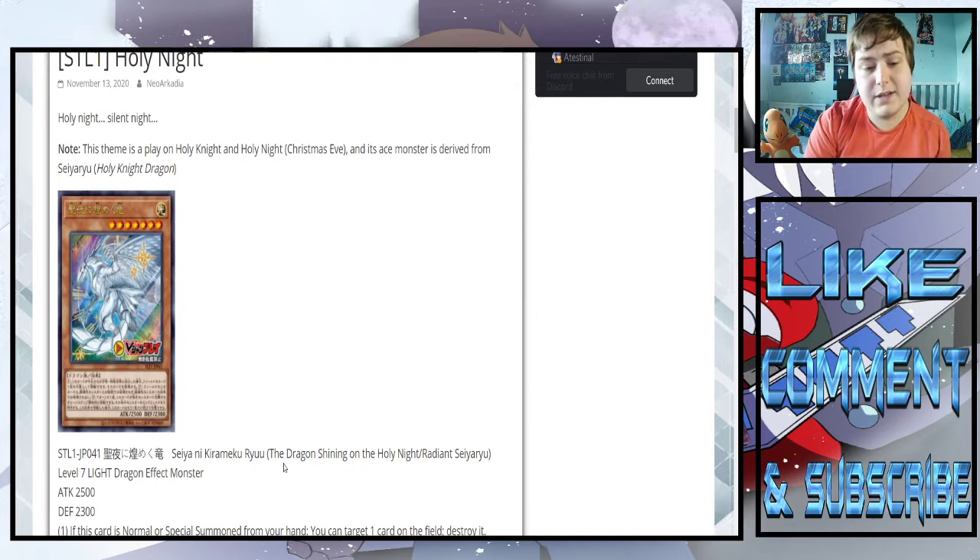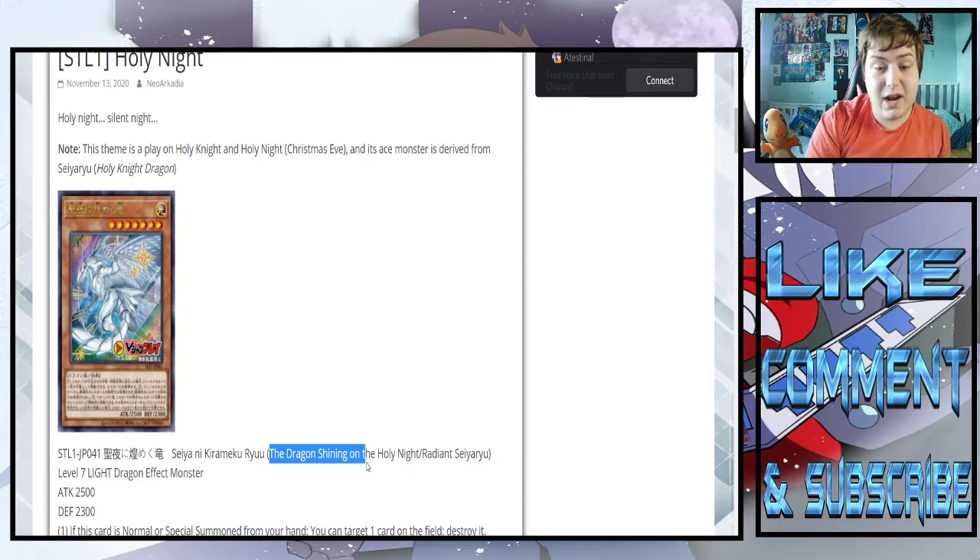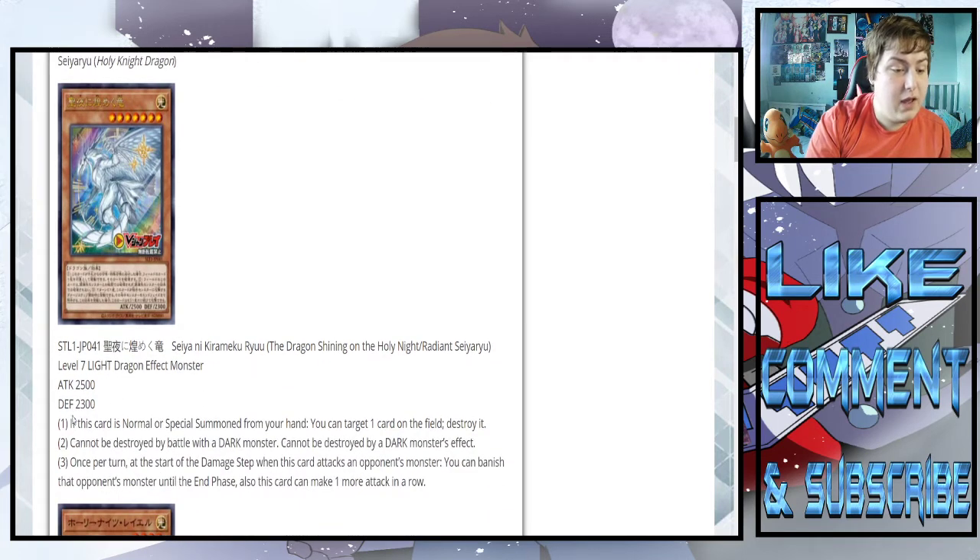I'm kind of curious. So the first card — it's a dragon, not warrior. So the first monster, this is probably the boss monster then. The Dragon Shining of Holy Night, slash Radiant Sea Urea — level seven light dragon effect monster, 2,500 attack, 2,300 defense. If this card is normal or special summoned from your hand, you can target one card on the field and destroy it.